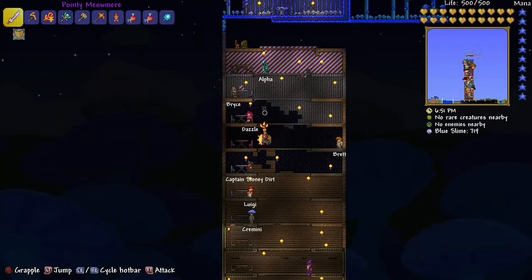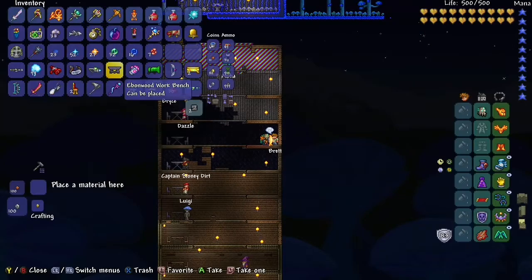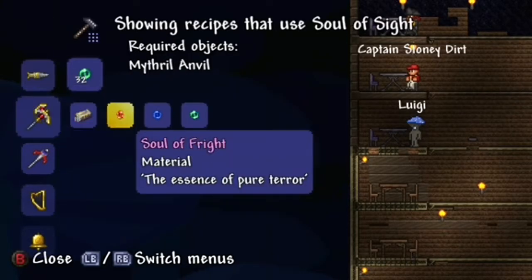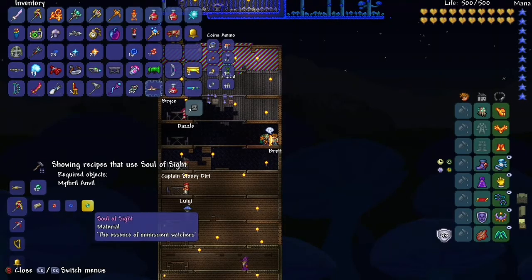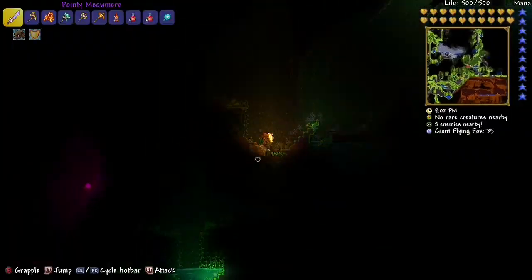Quick video on how to get Chlorophyte armor. You have to get the ore, so mine out the ore. You're gonna need a pickaxe, and you're gonna need the Souls of Fright, Might, and Sight. This is after killing the Wall of Flesh.